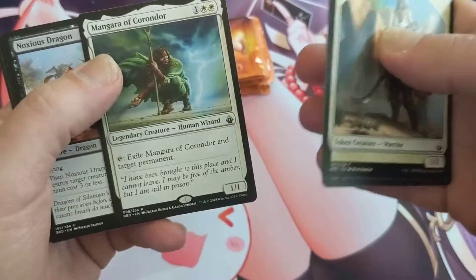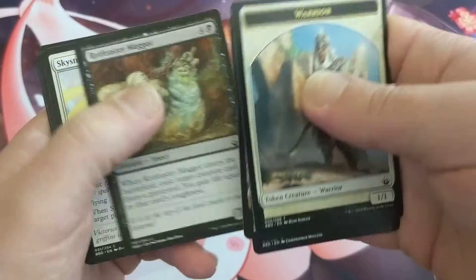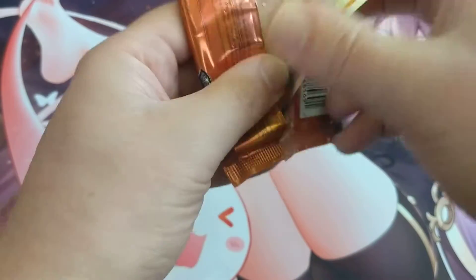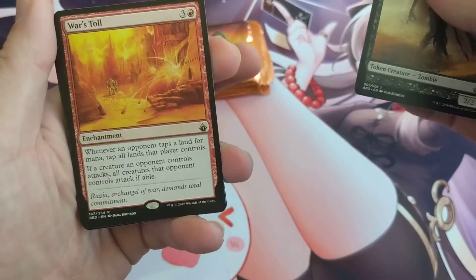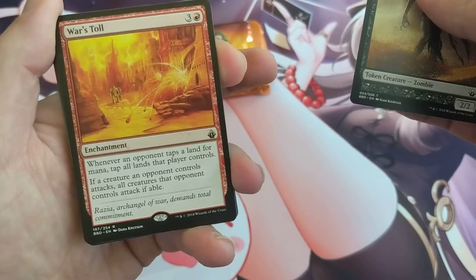Okay, Chain Lightning — that's not bad, there's one common that's like three bucks. And I need all the expensive token cards: Anointed Procession, Parallel Lives, War's Toll — all right.